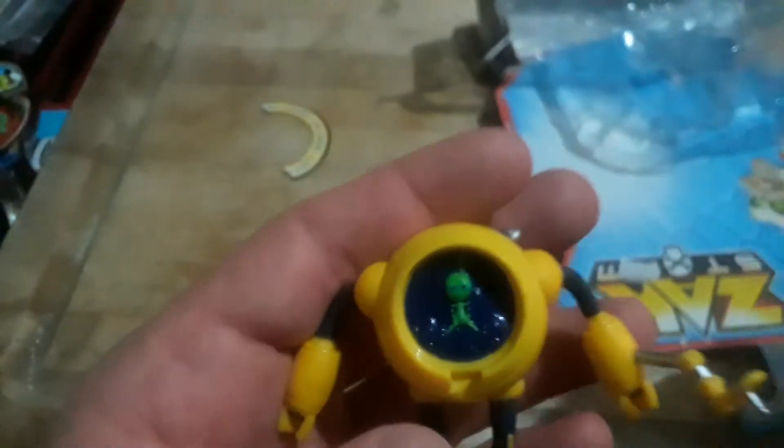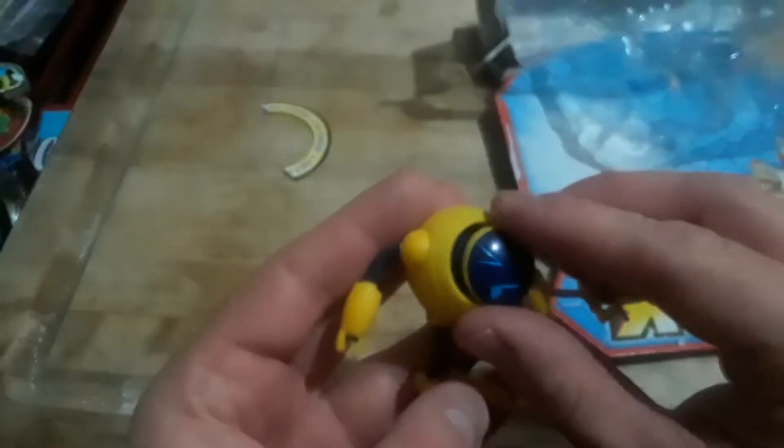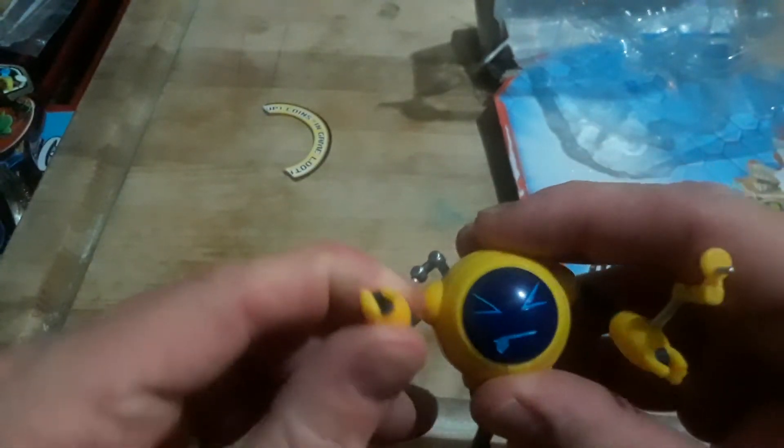And then they have these things to put over his face — you can see a little alien in it. It's kind of like Men in Black where there's an alien in a human. The figure has these like jetpack rocket launchers or whatever.